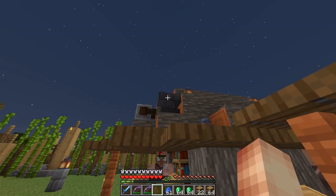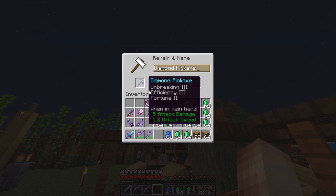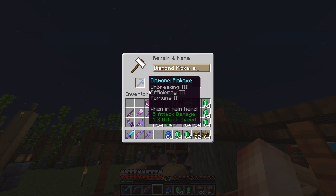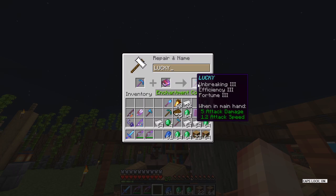We'll go with the five-cost combination. Then we add it to the pickaxe — that costs me seven, which is not bad at all. I'm going to call this 'Lucky' because it has Fortune 3. And there we go — we have Lucky.